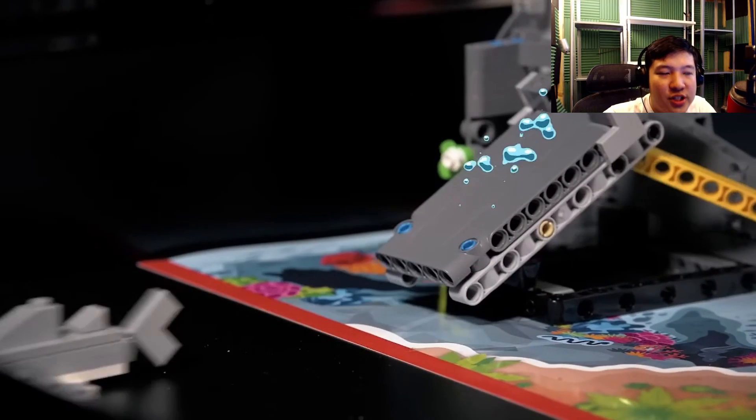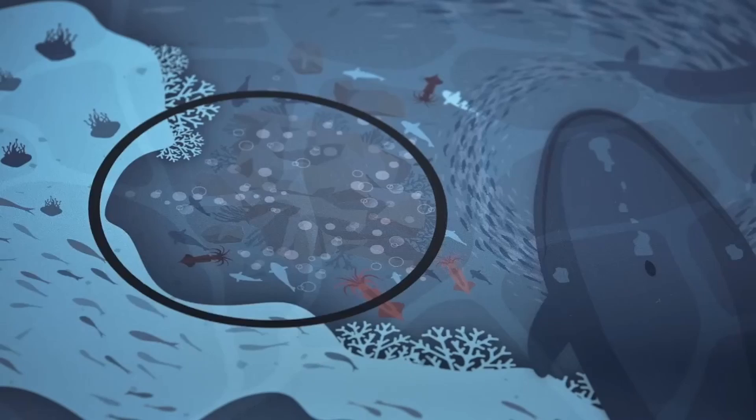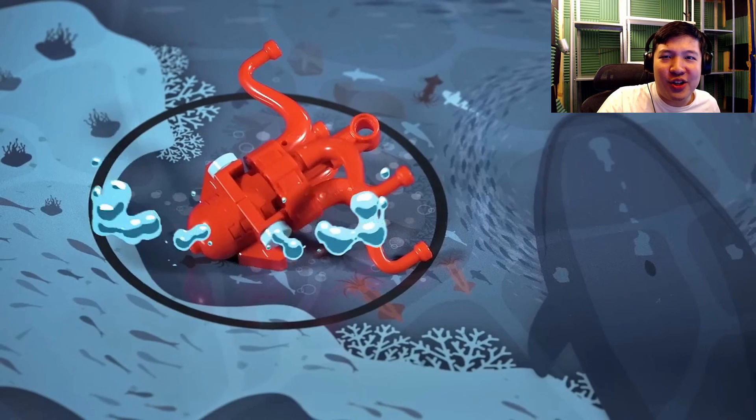It's interesting that they actually have a mission model that puts something in one of the two home areas, because they've never done this before. I suspect we also deliver the shark somewhere else if we want to score points. We probably raise the mast of the shipwreck to score points somehow. And this is where the octopus goes.